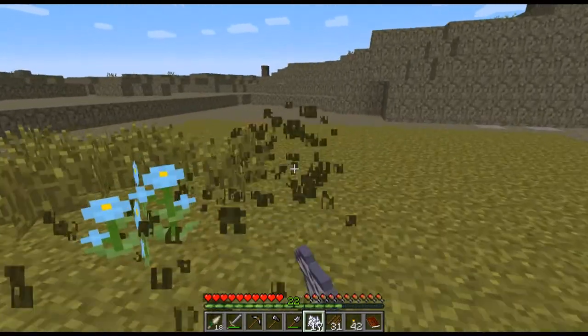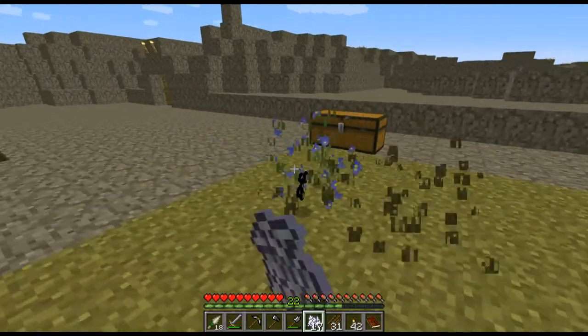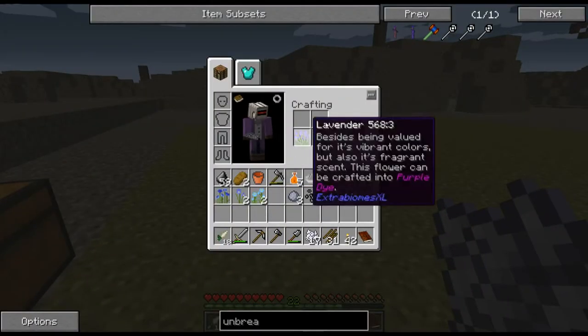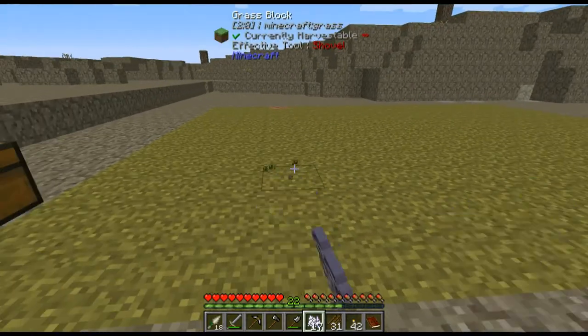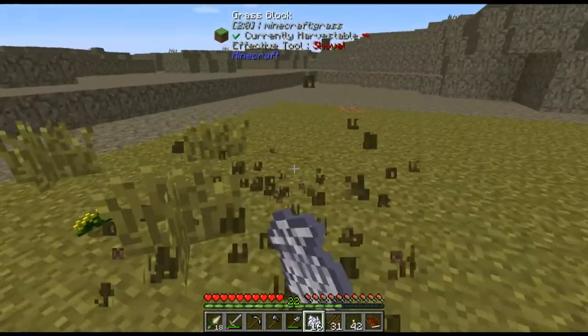As you might be able to see, living grass is a lot more bountiful than dead grass. It also comes with these flowers which we can smash into dye, but dye isn't all that useful. Mostly I'm probably going to be composting all of them.